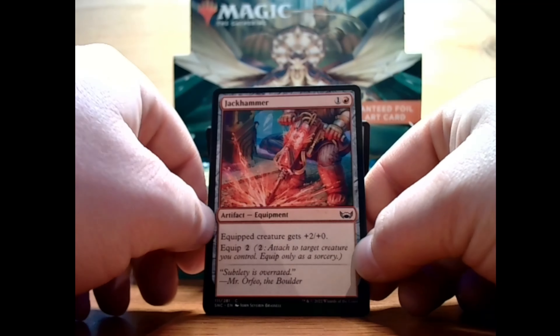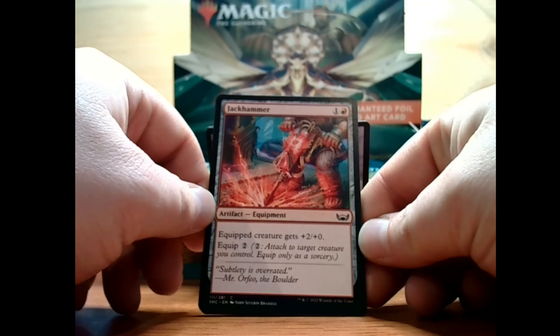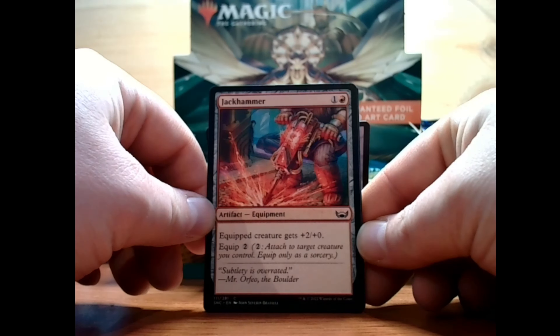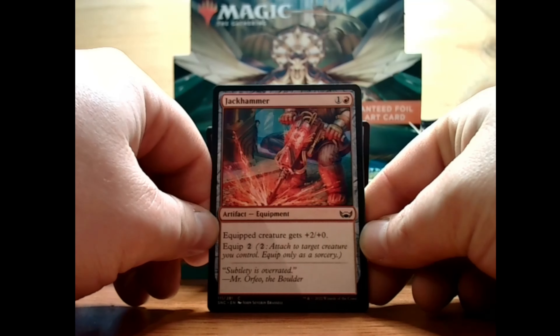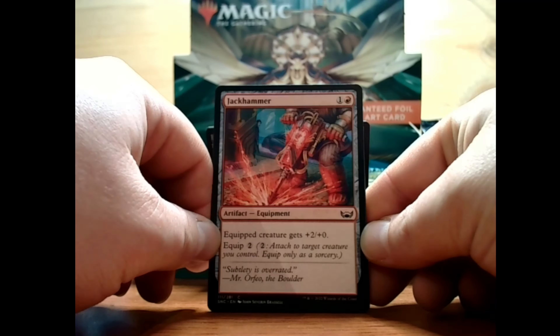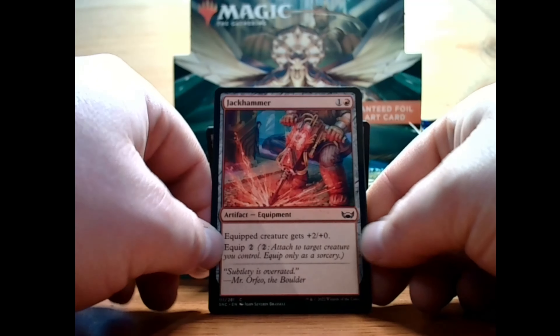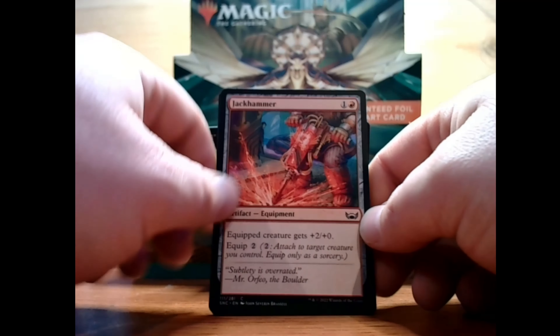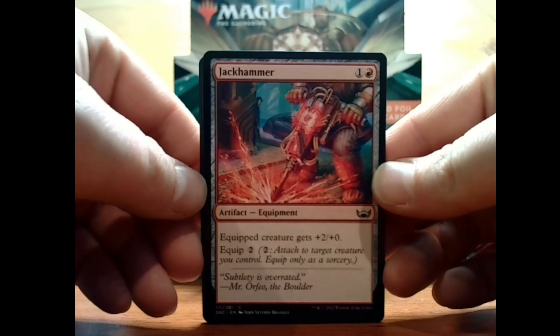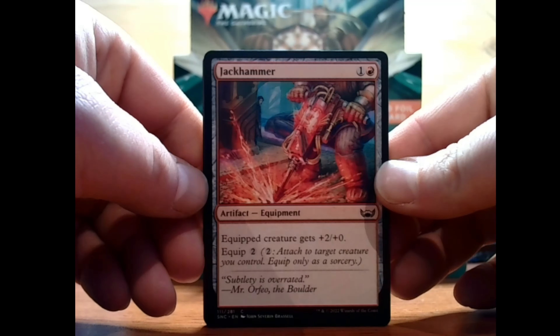The next card up is a Jackhammer — a 1 and a red for an artifact equipment. Equipped creature gets plus 2, plus 0. Equip cost is 2, attached to target creature you control, and it equips only at sorcery speed. I do like it; it almost reminds me of dwarven stuff.